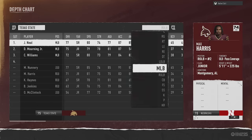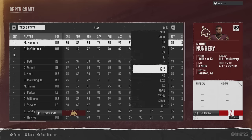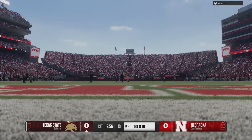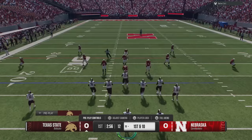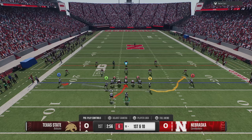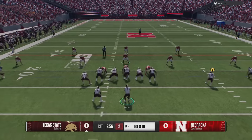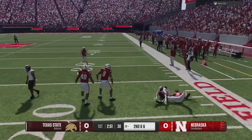Another fix is the speed boost glitch, which is something I definitely recommended not getting used to because I knew this was coming. That glitch is still available in Madden, so it's unclear when they'll address it there, but for College Football 25 it's been patched.